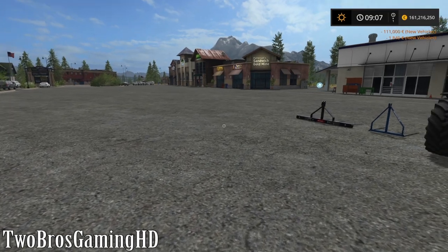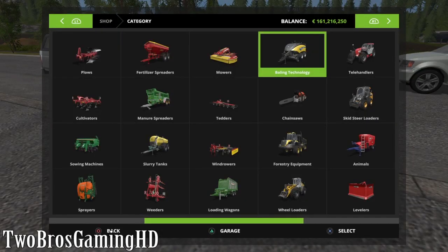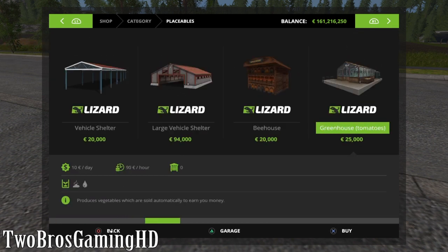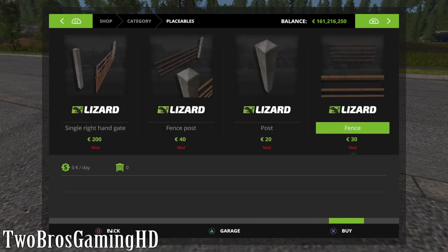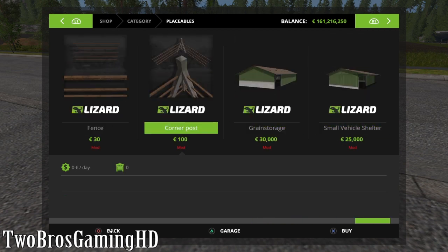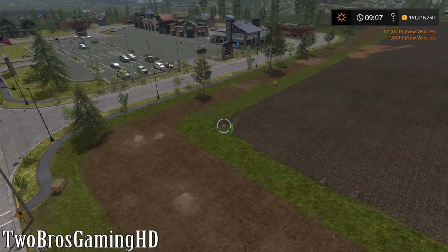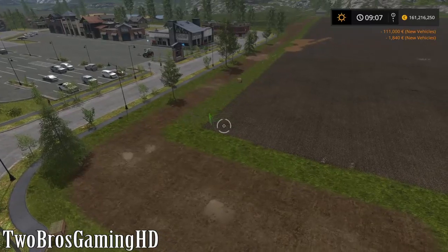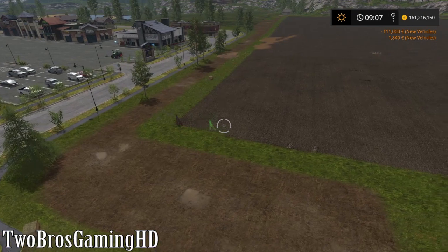This is a little bit bigger. And then we have the fences actually. I don't know if you can place the fences right here on the driving lot, but the fences are up here in placeables — they should be. We're gonna find out right now. Yeah, so they are right here. Oh my gosh, that's a lot of stuff right there. So let's see if we can kind of like put this down. I just wanna build a little circle right here.